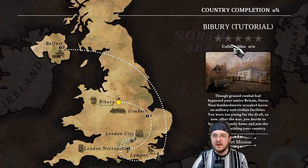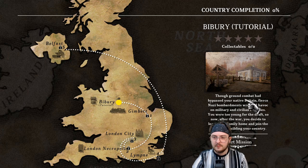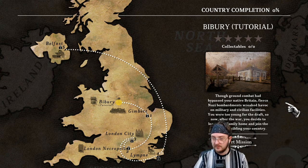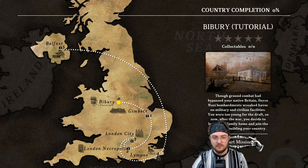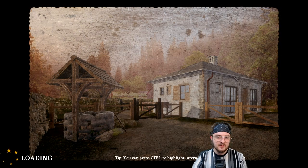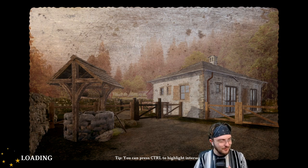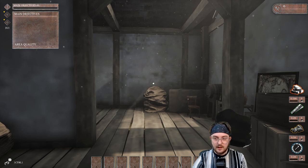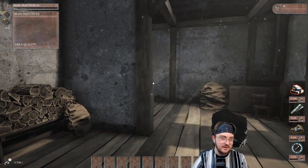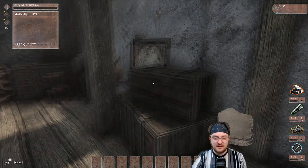Country completion — this is the Bibberry tutorial level. Though ground combat had bypassed native Britain, fierce Nazi bombardments wreaked havoc on military and civilian facilities. You were too young for the draft, so now, after the war, you decide to leave your family and home and join the effort of rebuilding your country. It's actually a nice little thing to it. The volume in this game is very low — I tried going to settings but you can't really mess with the volume. It is the beta — very, very early access, so just be nice, as things are subject to change.